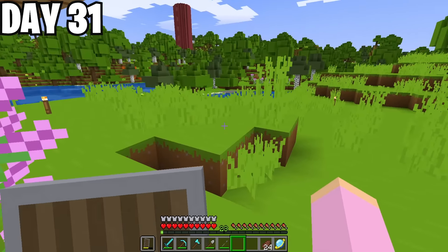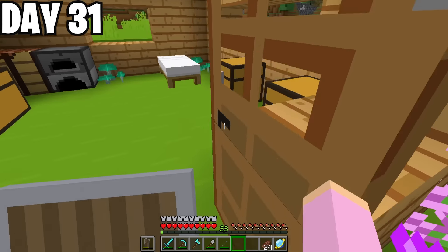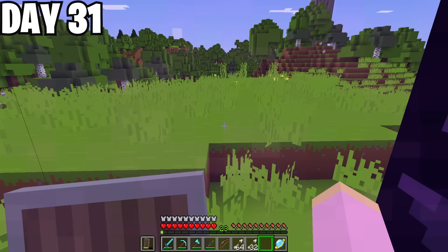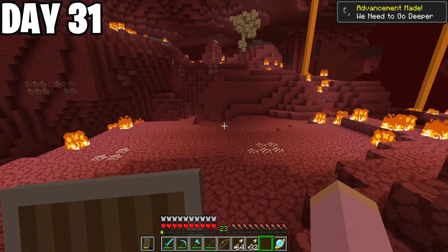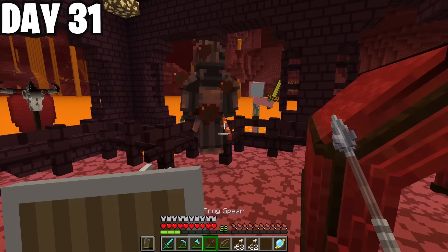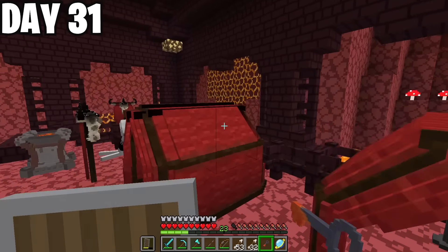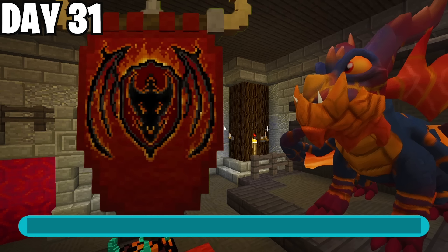The next one on my list was a Fire Nation dungeon, but to get in I'd need to portal to the Nether and get a key. I went back home, grabbed the obsidian and flint and steel, and created a nether portal. Inside the Nether, I found Fire Nation camps and fought soldiers. I got a tier 1 key at first, but I needed a tier 3 to get a chance at the Flamespitter dragon. I continued fighting soldiers until I got a tier 3 key and entered the dungeon.